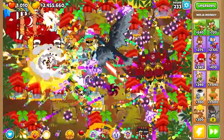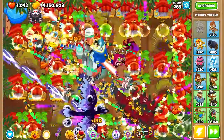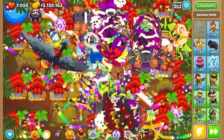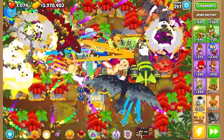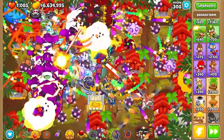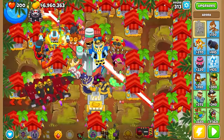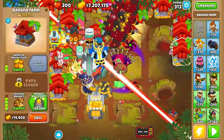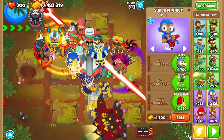From there we're going to gather another four or five million, at which point we'll start placing the sun temples and making the vengeful sun god, and build some of the better monkeys around the perimeter to try to get as far as we can. Some prerequisites for doing this: you need all the paragons unlocked — that's pretty obvious — and you need most of the really good upgrades unlocked for most of the monkeys.